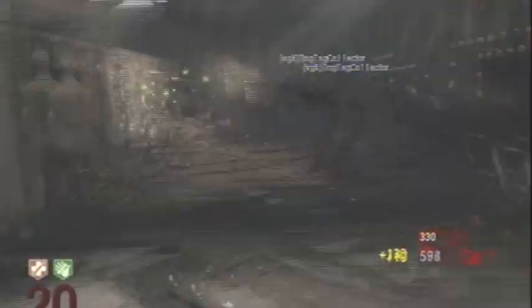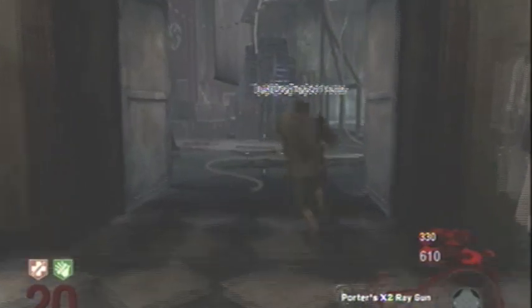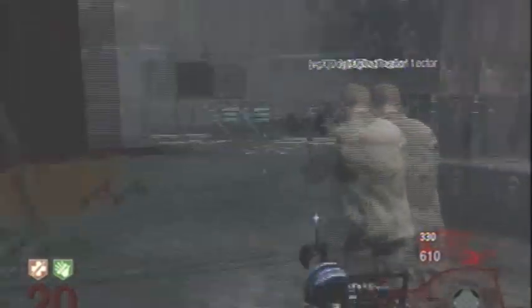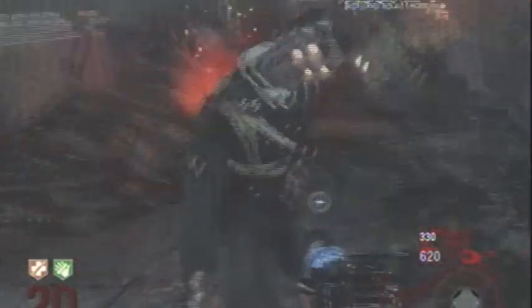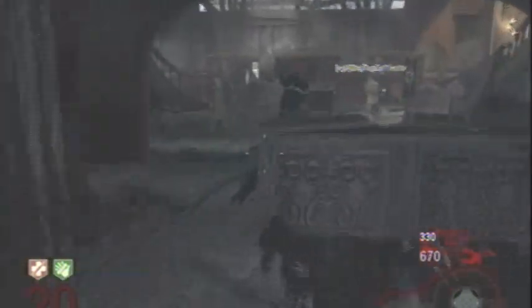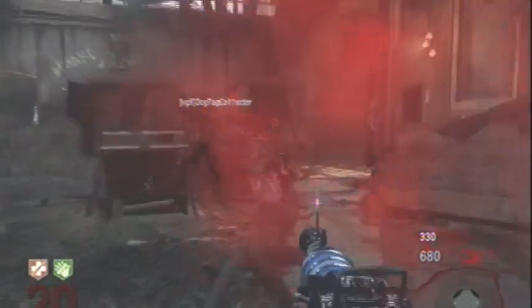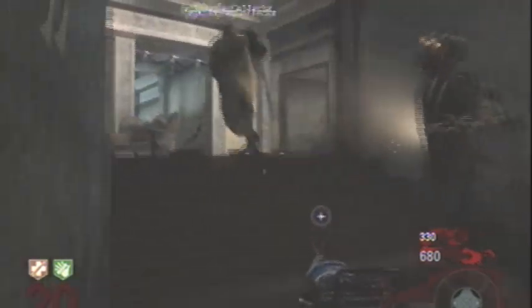Hey everybody, VGX like Game Reviews here and we're back with another Achievement Busters video showing you how to get Sacrificial Lamb in Call of Duty Black Ops. For this achievement you have to get a Pack-a-Punch crossbow, shoot or be shot by it so it sticks to you, then run into a horde of zombies and kill at least six.